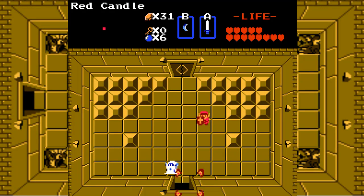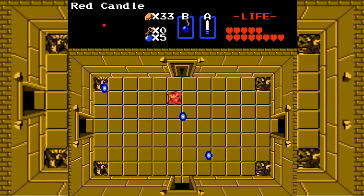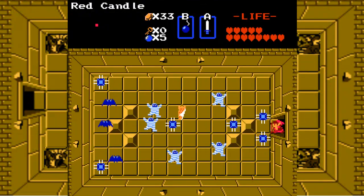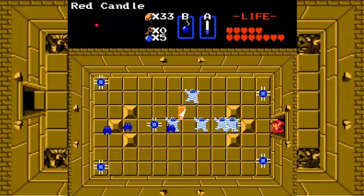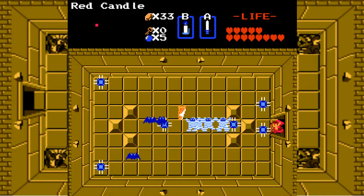When a Wizrobe gets you in a lock like that, you really don't want to attack it — just try to move out of the way as fast as you can. Let's go up. That's a lot of mummies and traps, and these guys are going out of sync. Shouldn't be too hard.